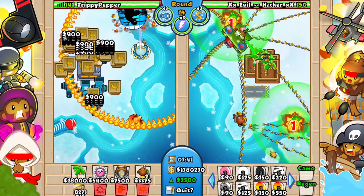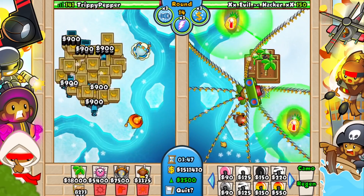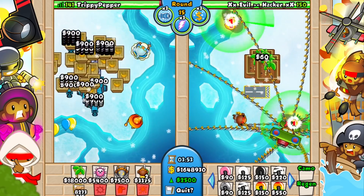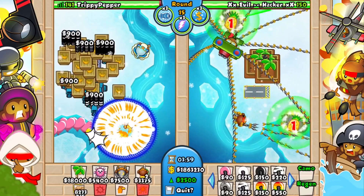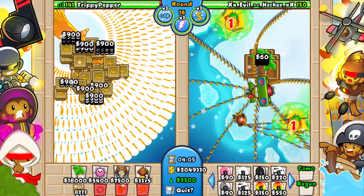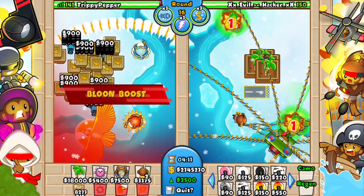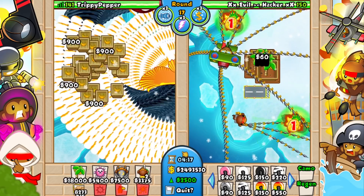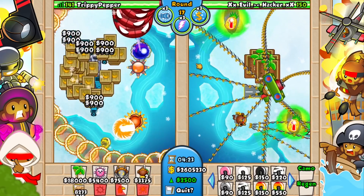They're just putting random pineapples down. Also I can't chat — normally you have a chat pack and you can send messages to your opponent, like thumbs down them or BM them, but I literally can't do that at all. That's really weird. Okay, what does the phoenix do? Look at that fire — that is insane. Literally no more class balloons are getting past me with that phoenix.